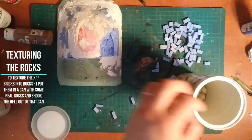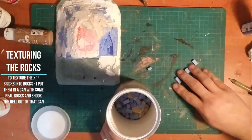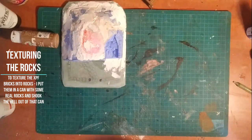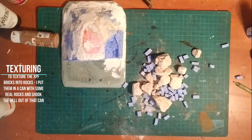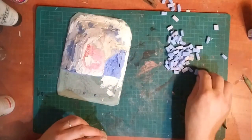To get that worn-down feel I simply put the blocks in a small can with some pebbles I took from my yard, and shake them until they're worn down. Once I'm tired of shaking them I pour them out on the table, separate the rocks from the blocks, and they're ready to use.